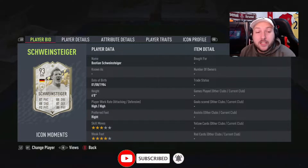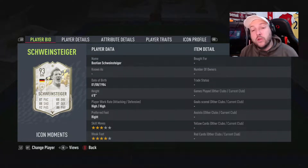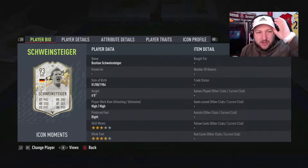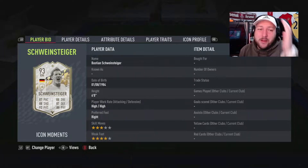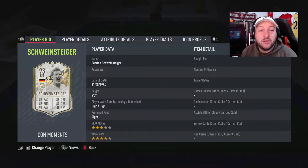This card is 6 foot, work rates are high/high, right footed, 3-star skill moves, 4-star weak foot, and he has had a position change. He's had a base card as a left mid, two cards as a centre mid being his mid and prime, and his Prime Moments card as a right mid. I'm not the biggest fan of him being a right mid — he's definitely suited to be a centre mid, CAM, or CDM with those statistics.